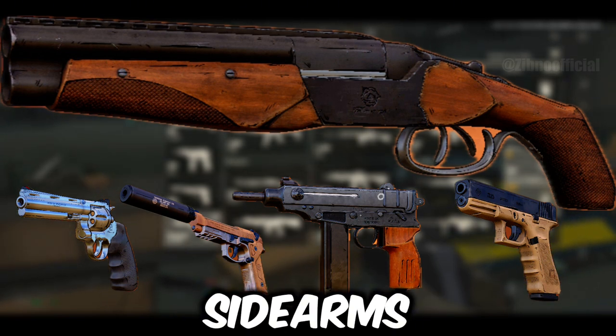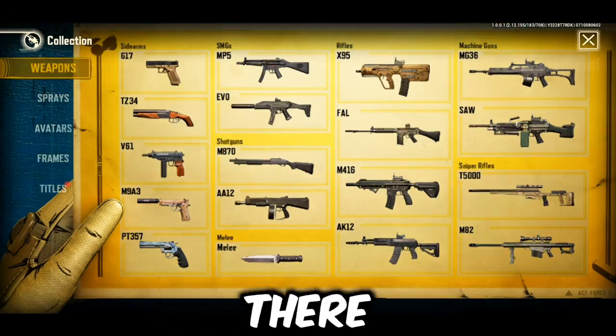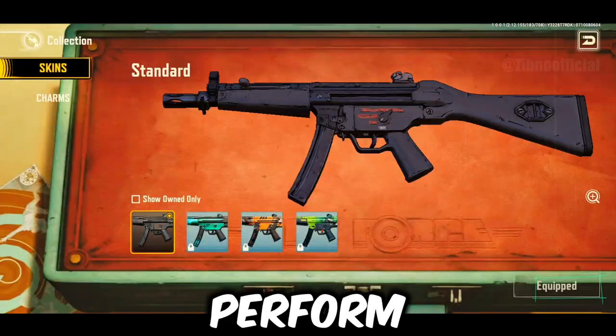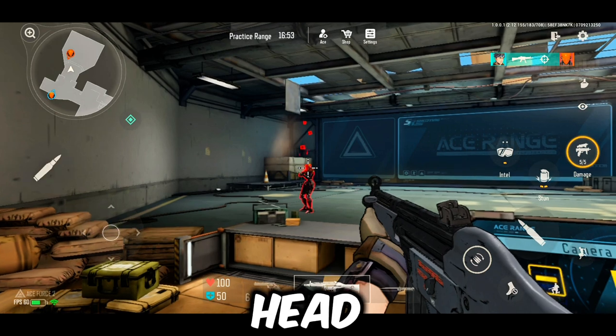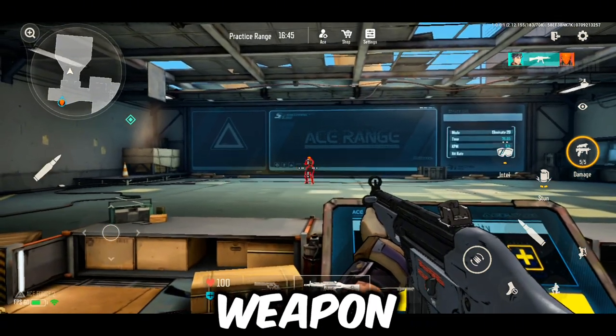Those are my top picks for sidearms in Ace Force 2. Moving on from sidearms to SMGs. Surprisingly, there are only two SMGs in the game right now. First up, we have the MP5. This SMG takes three shots to the head and five shots to the body — aiming for the head is definitely the way to go with this weapon.